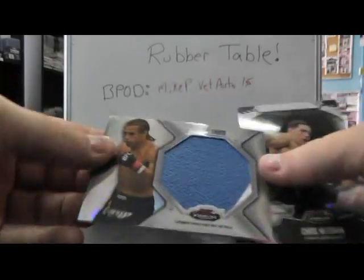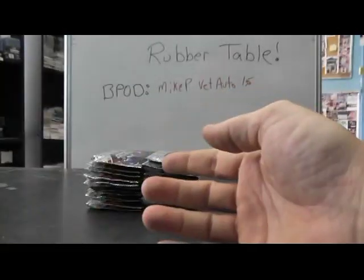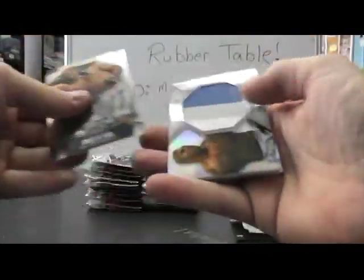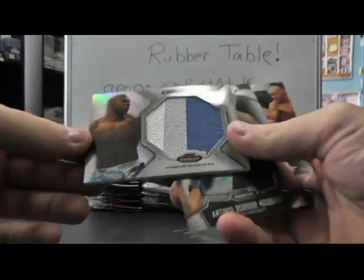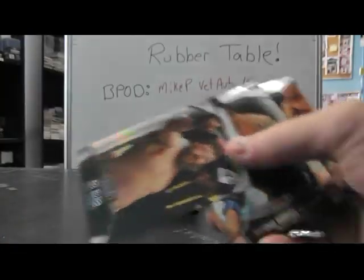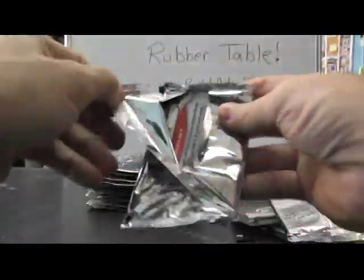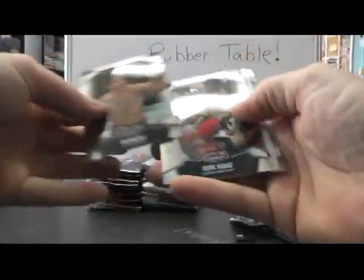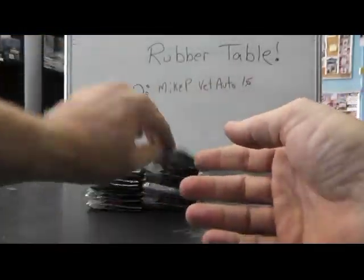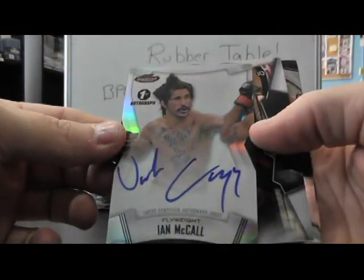We have a matte relic — Uriah Faber. Going to go matte relic. Got another one here of Alistair Overeem, matte relic. Bloodline Joshirya Akiyama. Autograph Ian McCall.